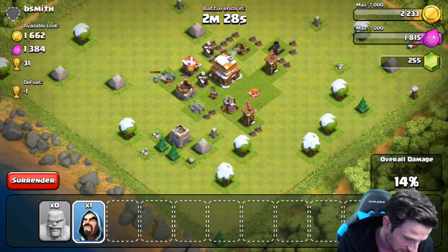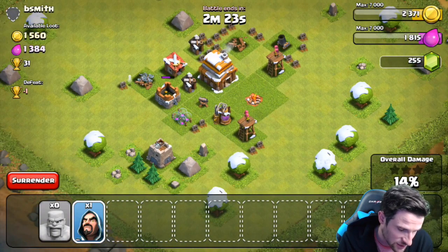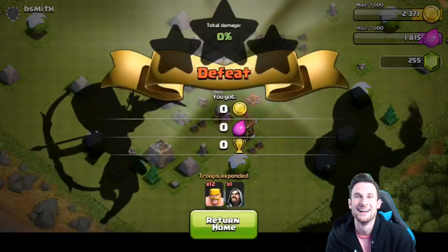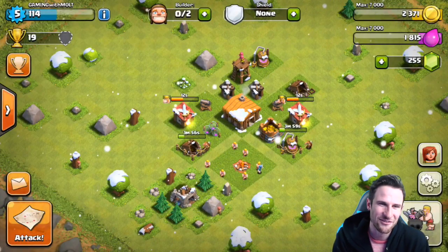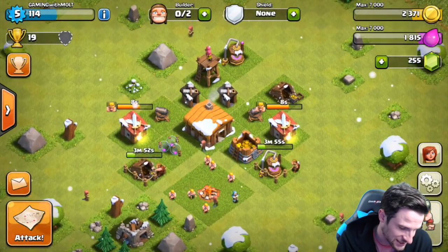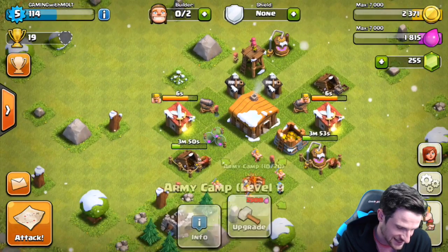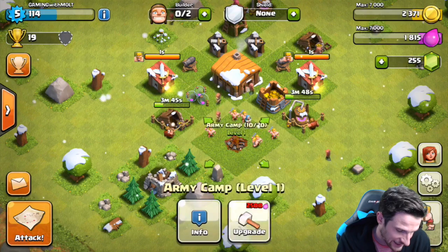There isn't that much gold in it — even though there's a thousand left it looks like it's not taking that much. That's all the loot we're going to get from the barbarians we just trained up — 1500 gold. That's like one arrow from an archer in regular, which is hilarious. We can only hold 20 troops right now.